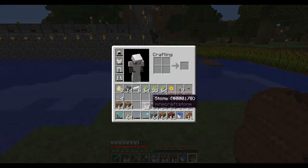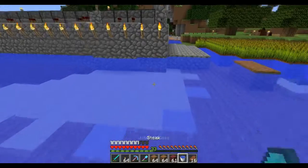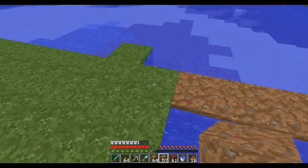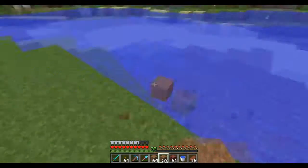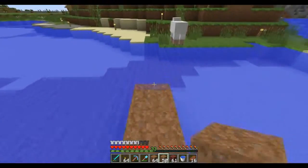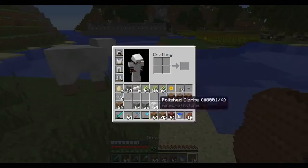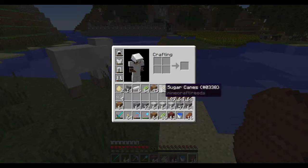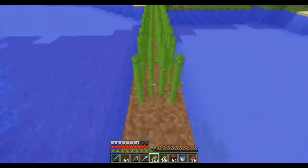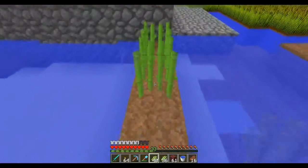Let's just go ahead and jump straight into it. How I make my sugar cane farms is nice and simple — you go in straight lines and the water is on the other side of this little patch. In order for sugar cane to grow, it has to be just one block away from any water source. So if we put water there, we should be able to plant sugar cane all the way down this line.